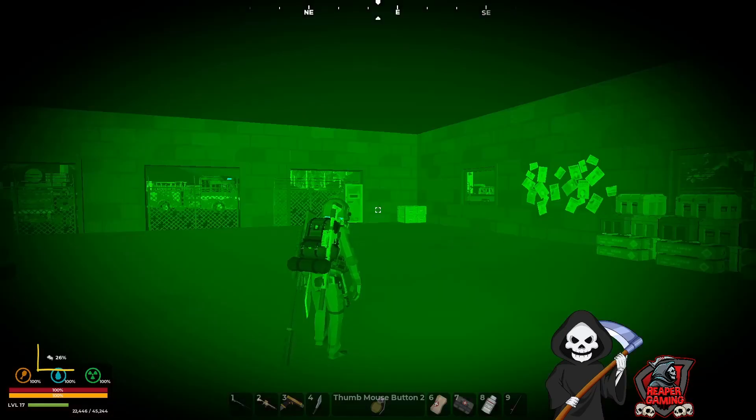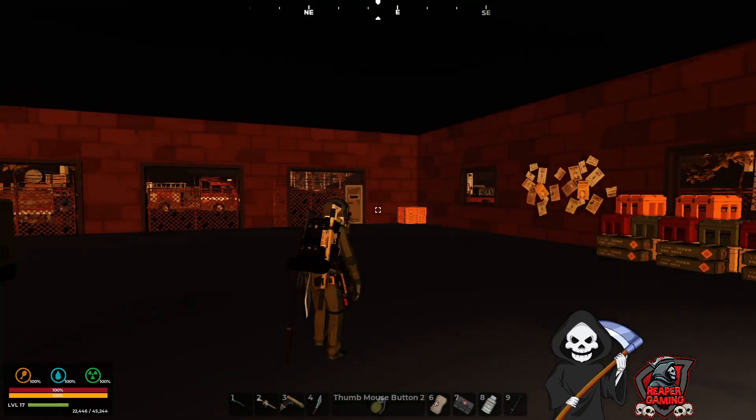There we go. By activating the device, you can see at the bottom left — I'll highlight it on screen — the indicator showing how much charge I've got left in that particular device. That's the night vision goggles. I'll turn it off and it disappears.